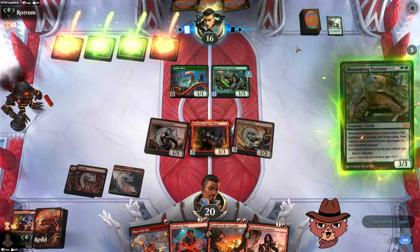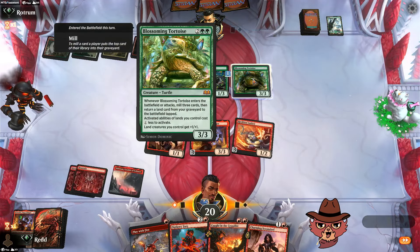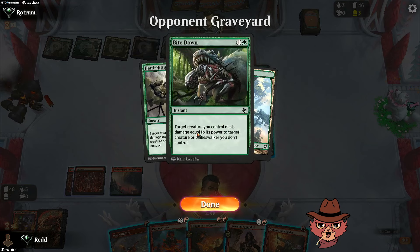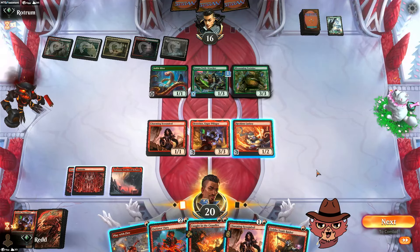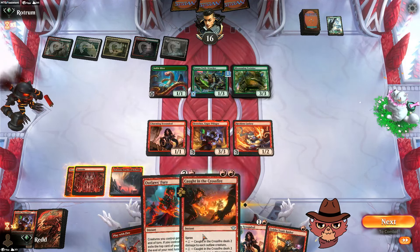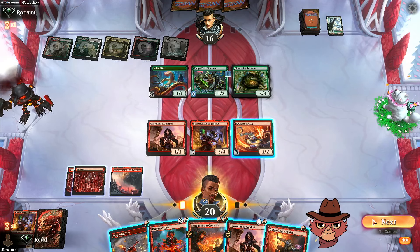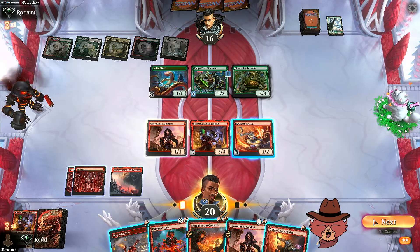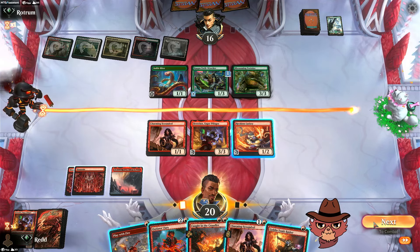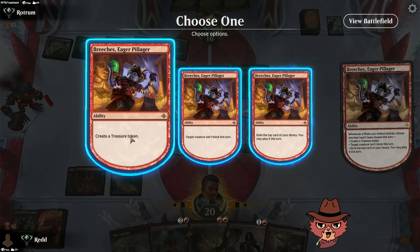All the first strike creatures are going to be terrific against deathtouch — they take it down to 16. We're having trouble slipping damage through. Blossoming Tortoise — is this a turtle deck? I hope this is just turtles. Goblin Tomb Raider — we go Scoundrel treasure, Tomb Raider gets haste, take the Kappa Tech Wrecker out of the blocking equation. Blossoming Tortoise is on the board now too — might have a really good hit here with Outlaws Fury.